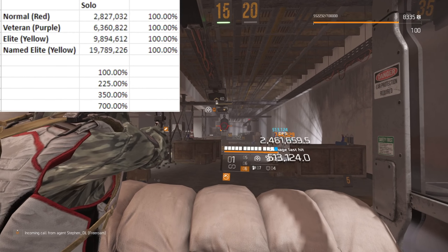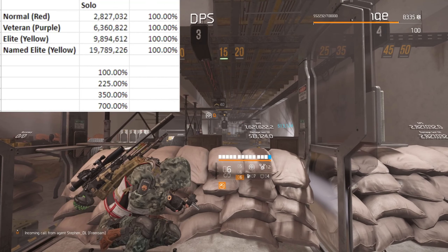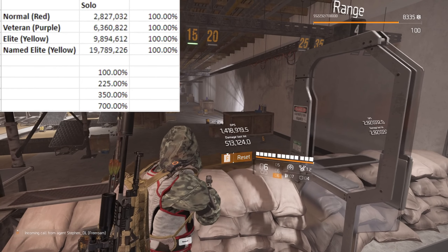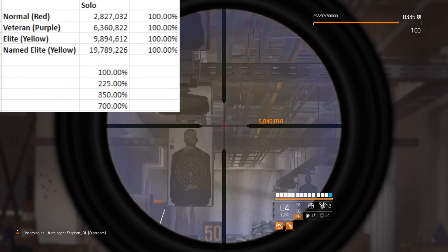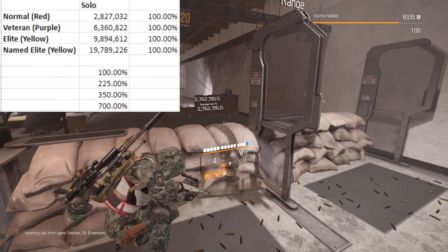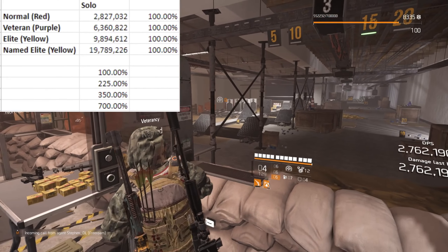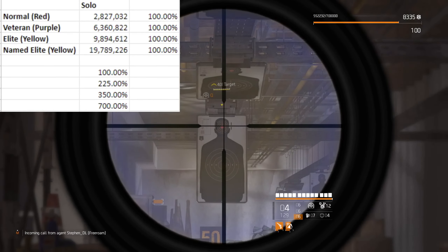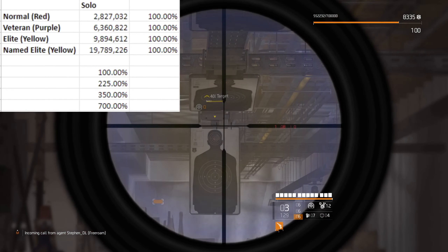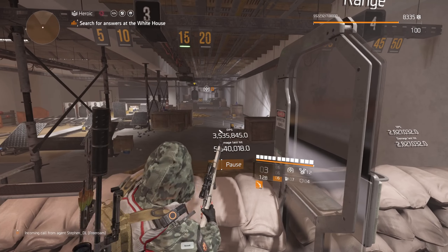On the spreadsheet, the percentages to the right will make sense in a minute; the ones below correspond with the ones up top. The 100 is the red — that's 100%. If you minus 100 from all of them: a 125% increase gives you the veteran, a 250% increase gives you the yellow elite, and a 600% increase gives you the named elite.